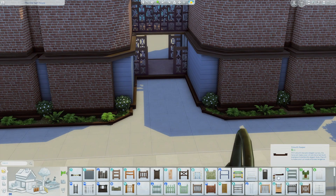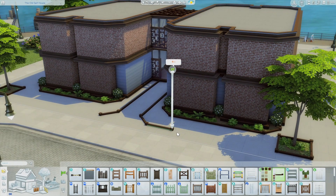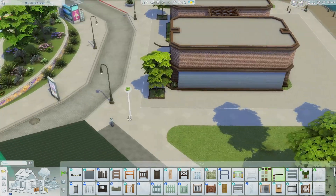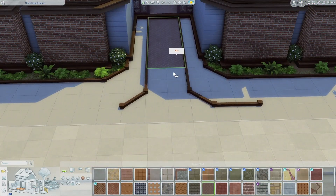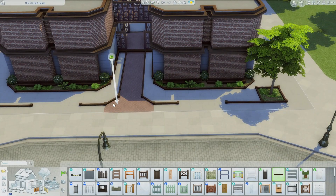I didn't want it to look too overwhelming with bushes and grass. I try to use the same bushes and the same flowers throughout - I didn't really add any colorful flowers but I might go in and change that just to add a little bit of color. Then I decided to make this little walkway and kind of wrapped it around the whole lot.